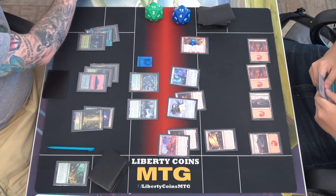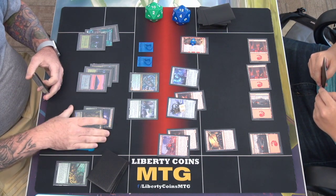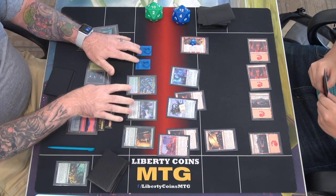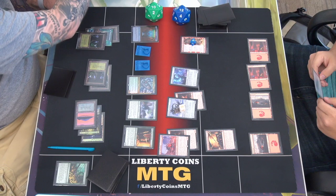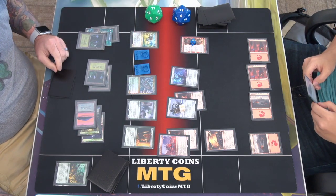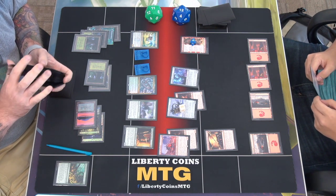Upkeep — make a serpent. Draw. I was not expecting to do that. I'm going to play Prosperous Innkeeper — there's a battlefield, make a treasure. I'm going to use that treasure to cast Quandrix Cultivator. When I enter the battlefield, I'll gain a life. Go to 11. And then search for a land. I will pass after that.